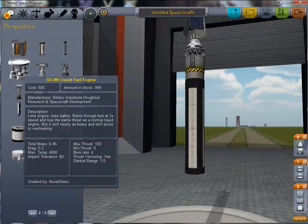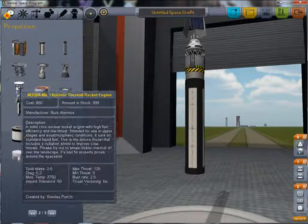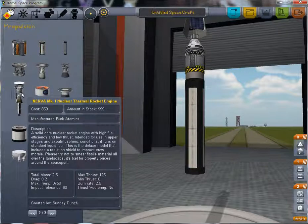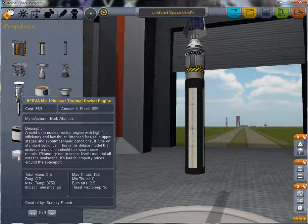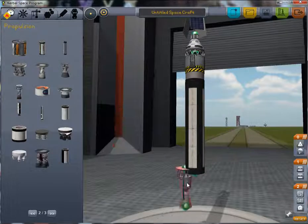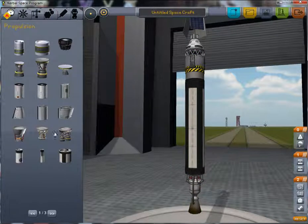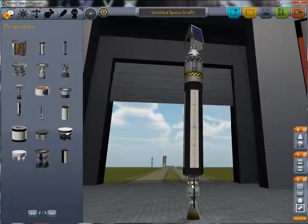So this engine has 25 units of thrust for one unit of fuel consumption, whereas here you get a lot more thrust for the same amount of fuel, even though this nuclear engine is a lot heavier. So I think it's a lot more efficient as long as you don't build a really tiny rocket, so we're going to be adding this one instead of a tiny engine — simply because this is a lot more effective.